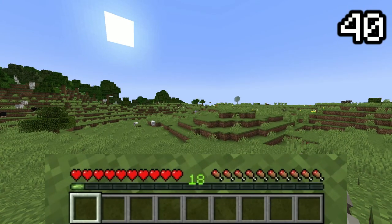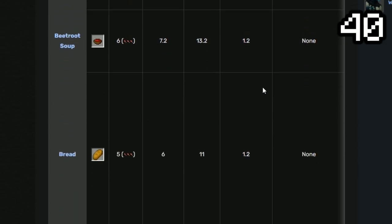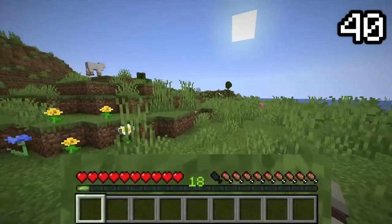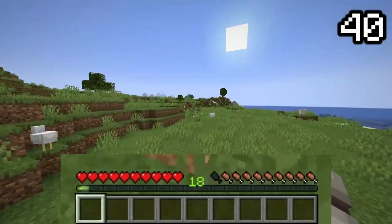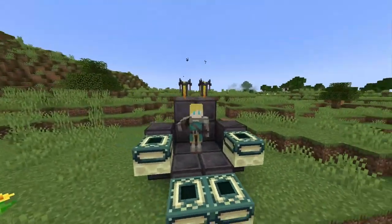The hunger bar is something we're all familiar with, but behind it is a much more complicated mechanic called saturation. Think of saturation as an energy bar — you do something productive like running and it goes down. When the saturation bar reaches zero, only then does your hunger level start to deplete. You know your saturation is zero when the hunger bar starts jiggling.